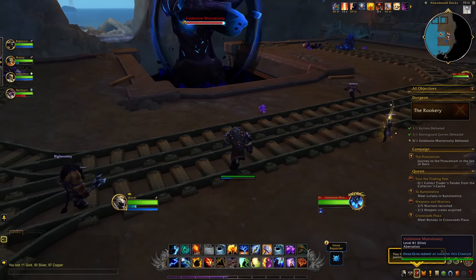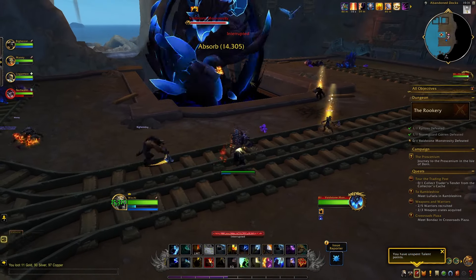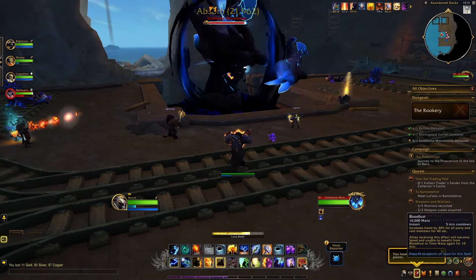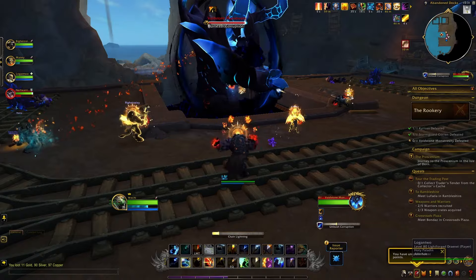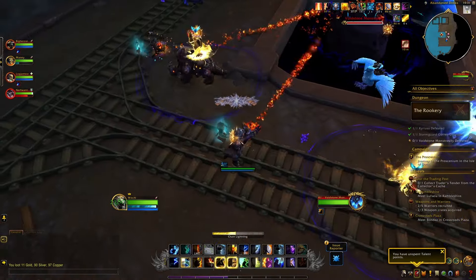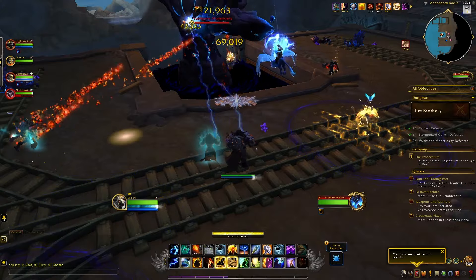The last boss of the dungeon is the Voidstron Monstrosity. Do not stay on top of the tank because he will be hit by a large frontal cone. Periodically members of your team will be hit by a debuff that will create a circle under their feet. Some of these circles will actually create adds that need to be killed as soon as possible.